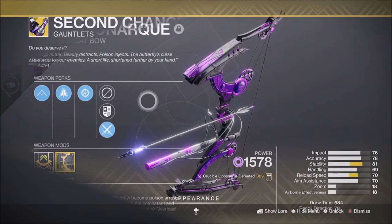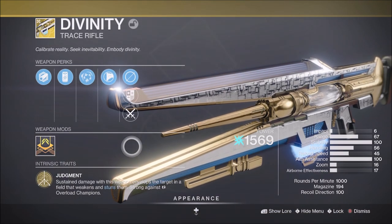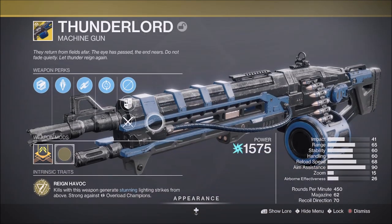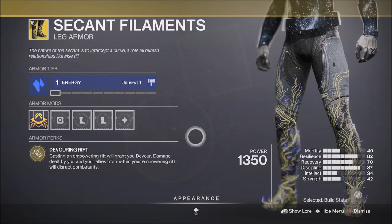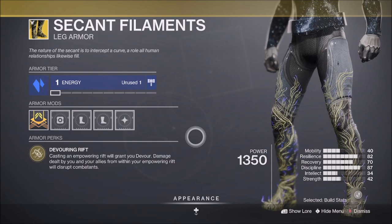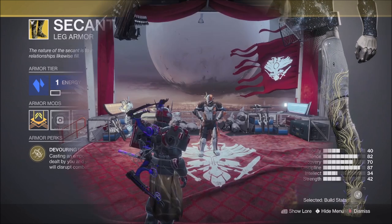For Overload: the Void Energy Bow Le Monarque, the Arc Energy Linear Trace Rifle Divinity, the Arc Heavy Machine Gun Thunderlord, and the Warlock Exotic Boots the Secant Filaments — which, when you drop an Empowering Rift, allow any weapon fired from inside the well to stun an Overload Champion.